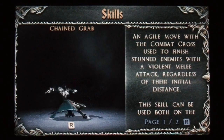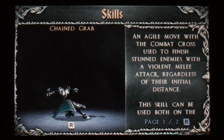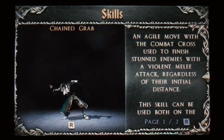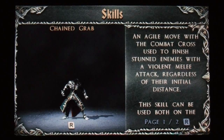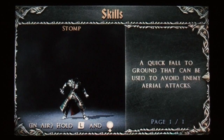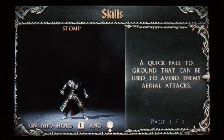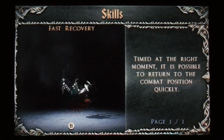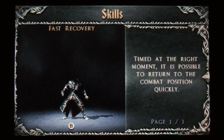Then we've got chained grab — an agile move with the combat cross used to finish stunned enemies with a violent melee. Just hold the right attack button. Sometimes you'll grab their weapon and whack them with it, and sometimes you'll just destroy them yourself. Then there's stomp — in the air, hold left and down. And fast recovery, which lets you return to combat position straight away.